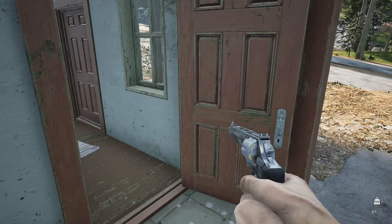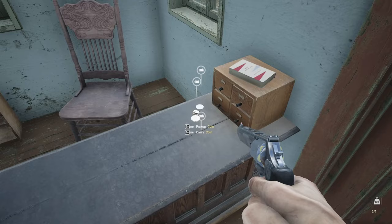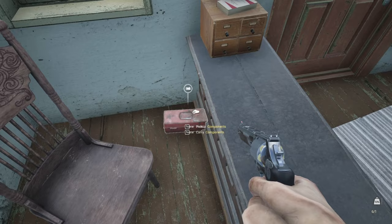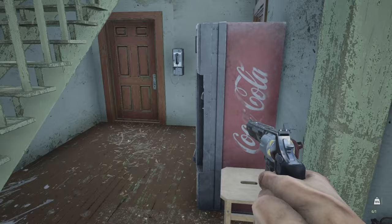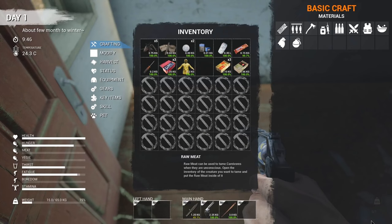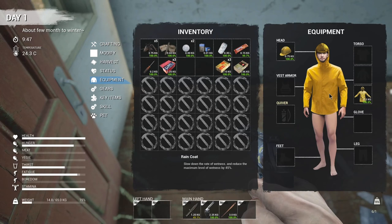I wouldn't be surprised if my inventory is nearly full. I could also get another can of soda there. Oh, we got more clothing. I will equip that clothing. So we have 9mm, shotgun shells, a suppressor — okay, what is a suppressor for? And we got 7.62 — I'm guessing that's for the AK. How are we doing with thirst and hunger? I guess we're doing okay for now. How about the glove compartment? I'll take the can. I won't take the pencil. Not sure why I took that.